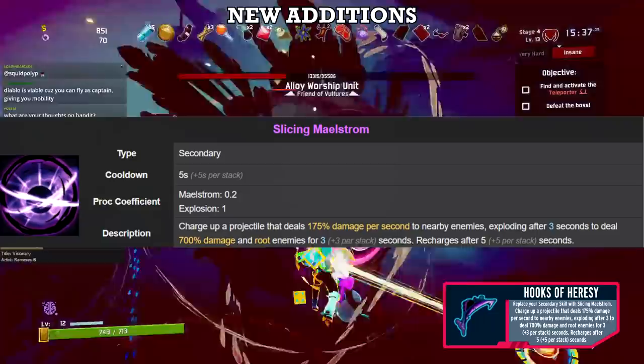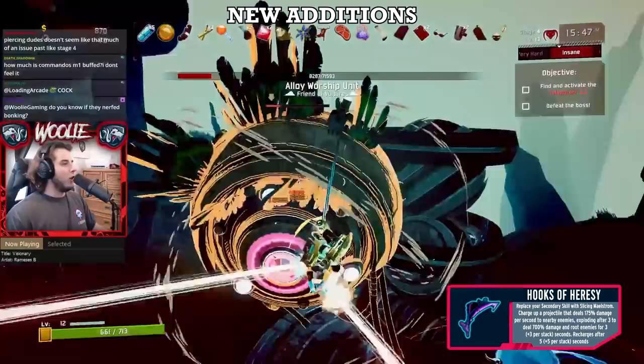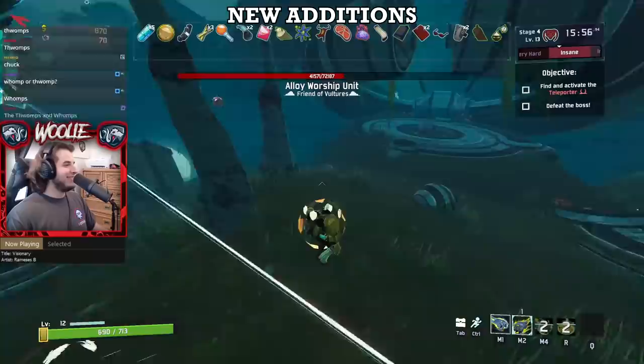Hooks of Heresy also gets an A. Hooks replaces your secondary ability with Slicing Maelstrom, which shoots an orb out, dealing some damage over time, and then detonating after a few seconds, dealing more damage and rooting everything caught in the explosion. Similar to Essence, this is a very strong effect and is outright better than most survivors' secondary skills. However, you may want to keep your default one around in the early game and only pick up the hooks once your run gets going, or you can take it on stage 1.